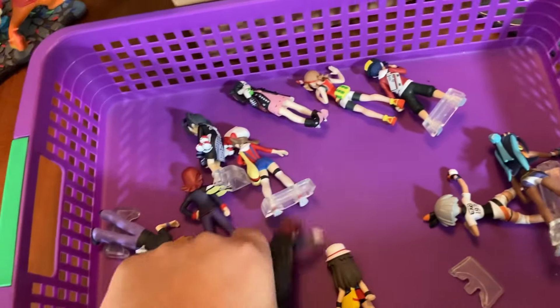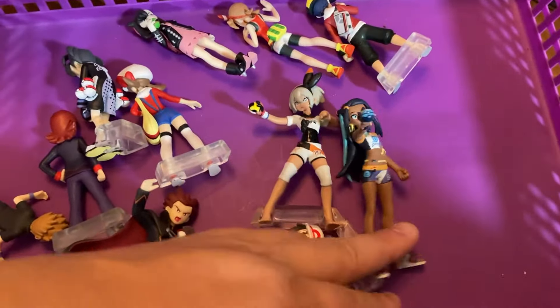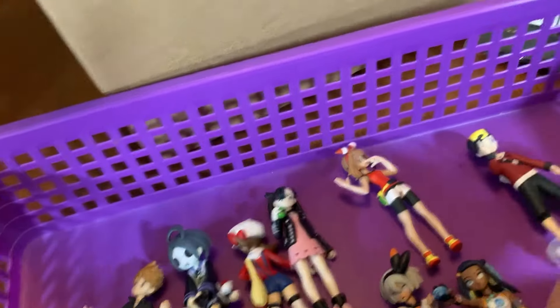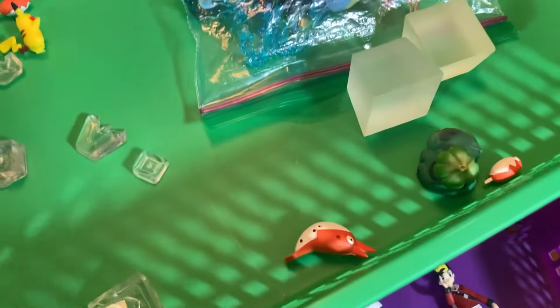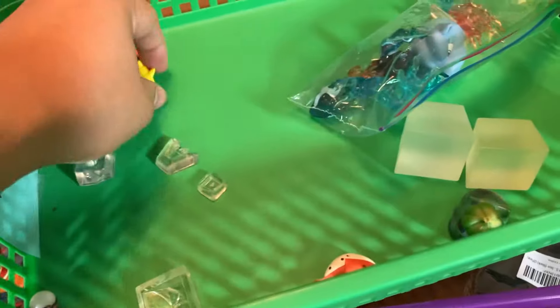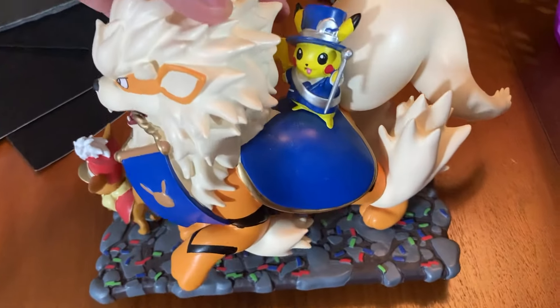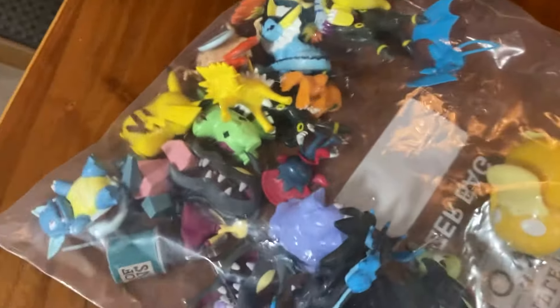Oh, we also have tons of trainer figures here too — I didn't go through them all, I didn't set them up yet. But we have Lance, a Green trainer, a Fighting Girl, a Water Gym Leader, a Ghost Boy. We have Gary, or Blue, Marnie, May, Gold. Here's Silver, I think. Some other random pieces — here's a little Pikachu, I made these little Poké Balls, here's a Pokémon Center Arcanine. Just some random stuff in here, this is like old-school Jessie and James.